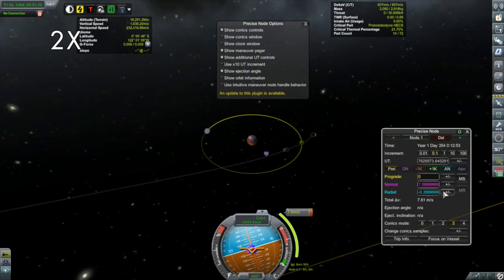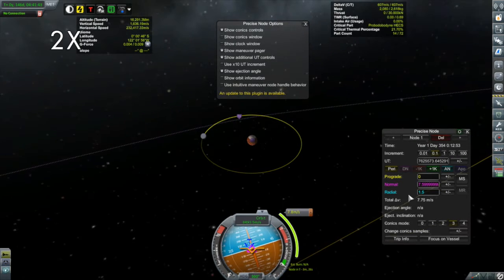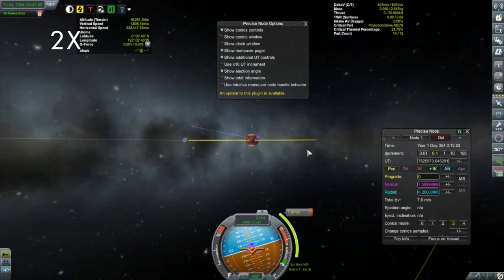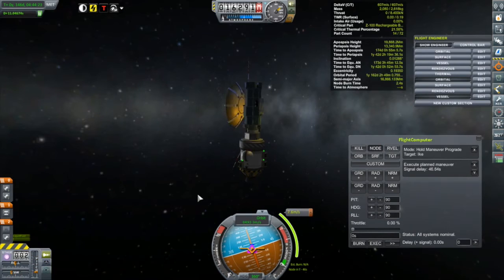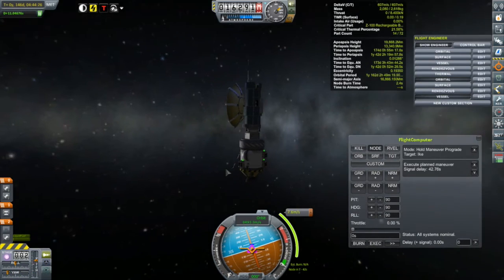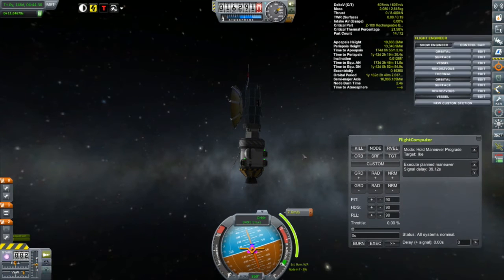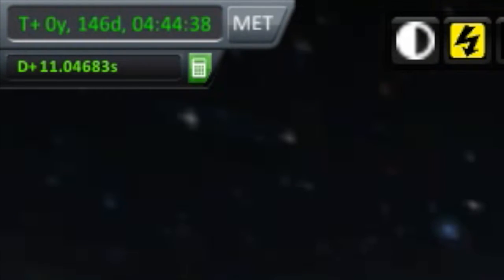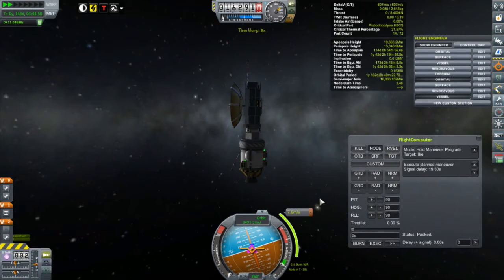Ike is that big moon of Duna — if I could get Ike first, I could have gotten a bit of a gravity assist off of Ike to help slow myself down and make my capture around Duna a little bit easier. But that isn't in the cards, so instead I'll bring my periapsis nice and low and use the Remote Tech flight computer to execute the node. I want to draw attention to my signal delay — it's now up to 11 seconds. We are 11 light seconds away from Kerbin; technically it should be twice that for round-trip command confirmation, but it is what it is. There goes our burn.